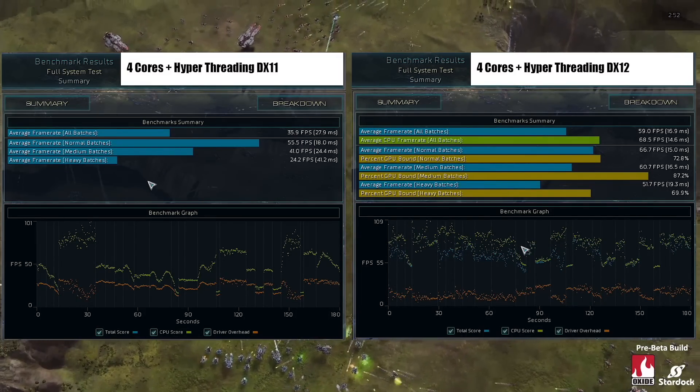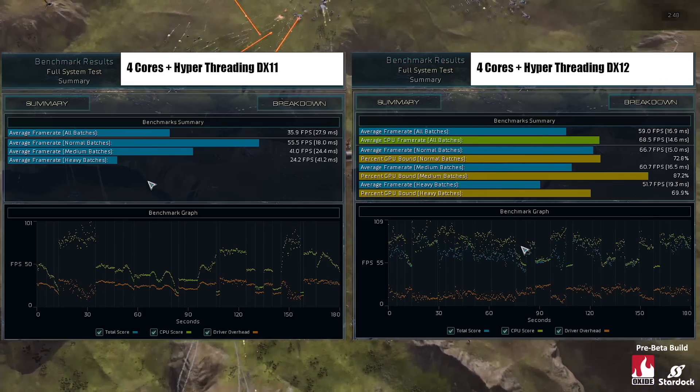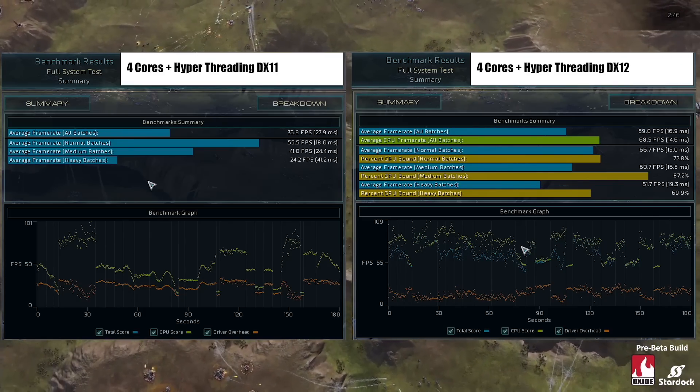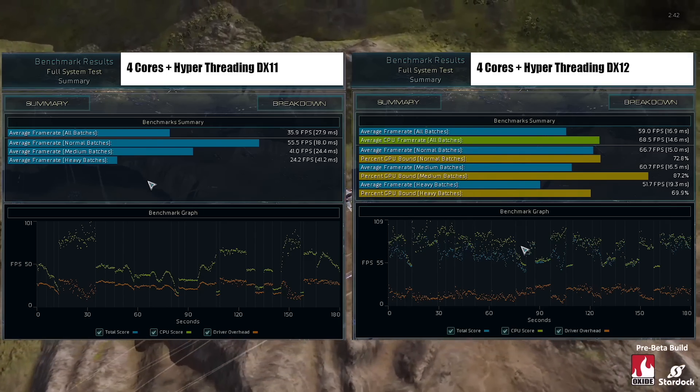We're running Ashes on medium settings to limit the chances of being GPU bound by our R9 390, and we're naturally running the latest Catalyst drivers. More information on this is in the article.